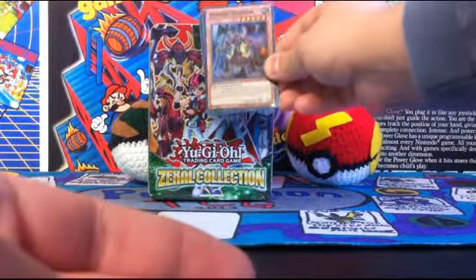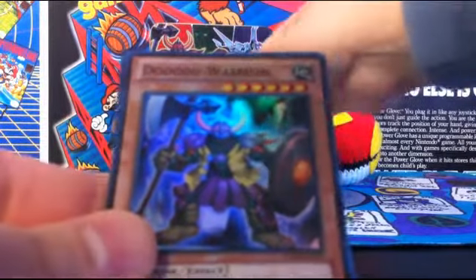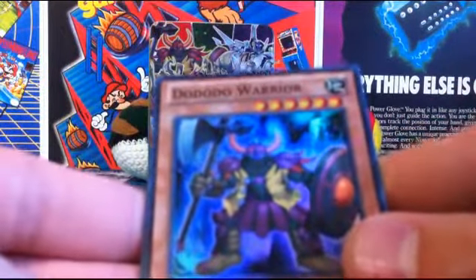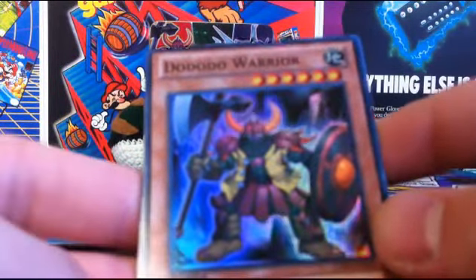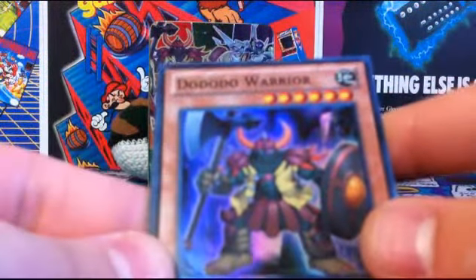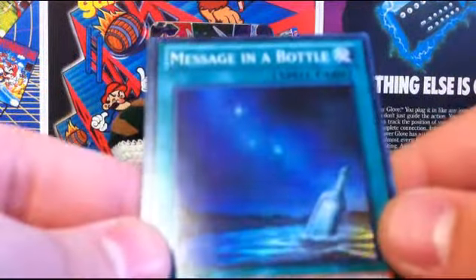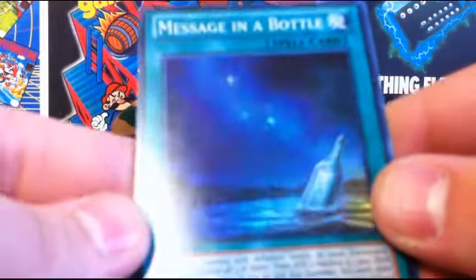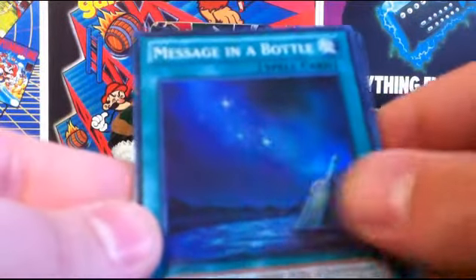That thing in the corner — I'm being pointed out that Volcasaurus is actually depicted right there on the tin. Pretty cool — we got two cover cards so far. Then Dododo Warrior; it's actually pretty good. It will probably be the new Gagaga, and it's a level 6 monster you can just normal summon — that's not bad. Other than that, it's pretty terrible. Message in a Bottle — other than being a good song and having really cool artwork, I don't know if it's any good, and the text is too small to read from here. It looks really cool though.